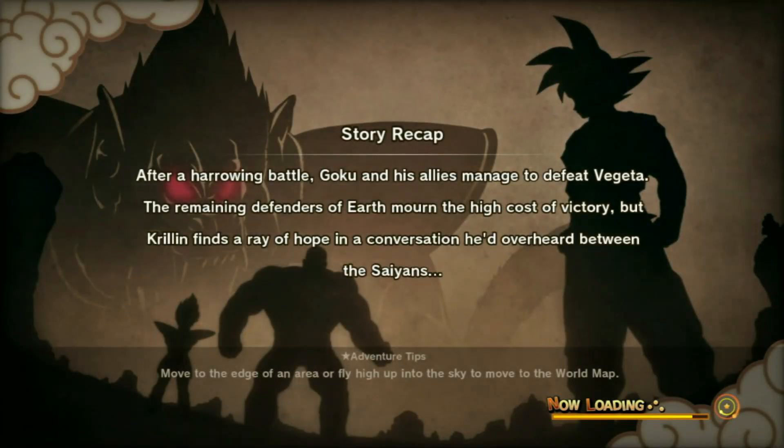After a hard-fought battle, Goku and his allies managed to defeat Vegeta. The remaining defenders of Earth are mourning the high cost of victory, but Krillin has found an array of hope in a conversation he overheard between the Saiyans. I get the feeling that's a new story summary we've already read. For adventure tips, any characters in your party will still earn a small amount of experience points.